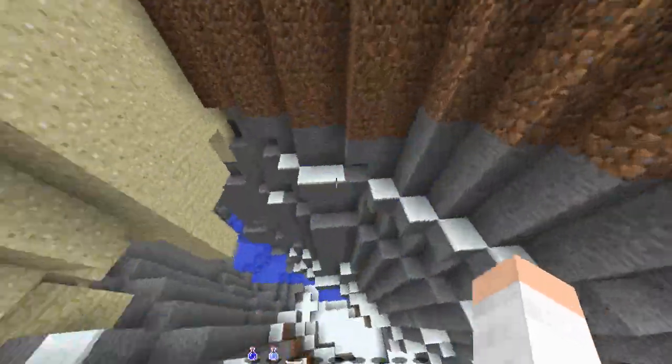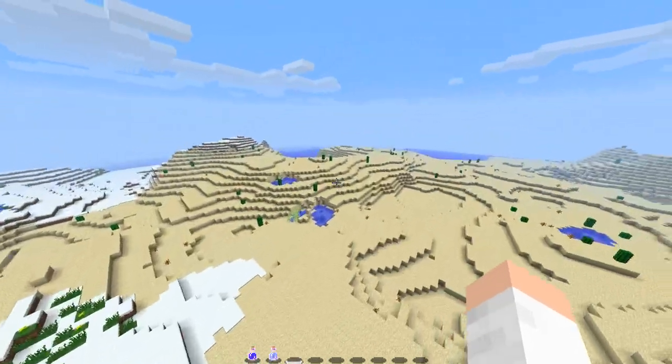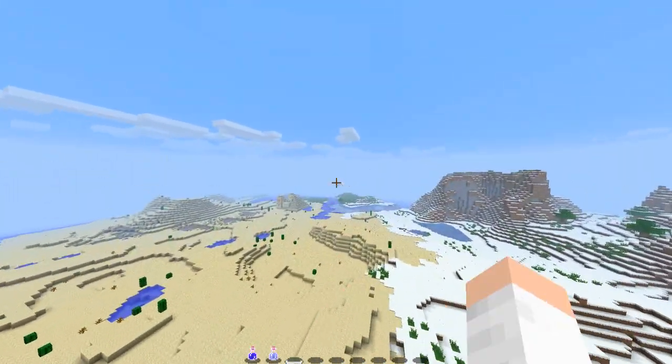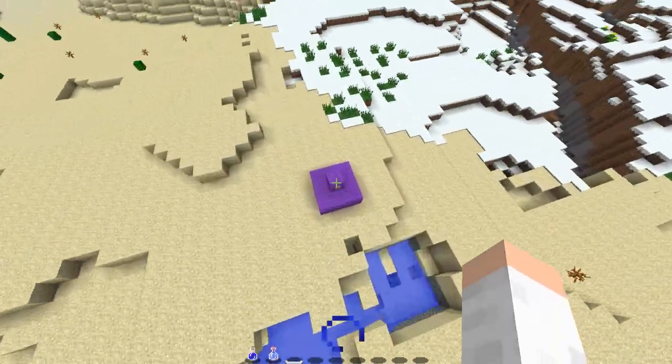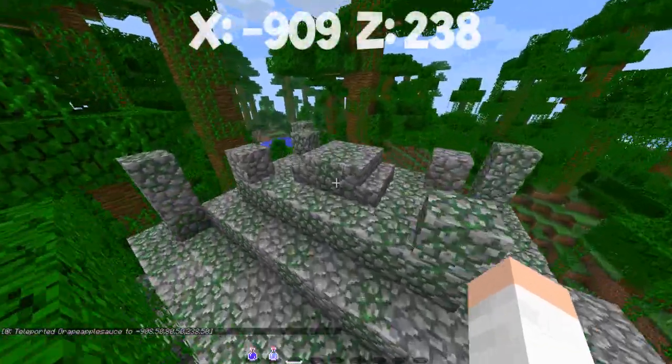The ravine I believe leads into an abandoned mineshaft if you keep going down. There's also another ravine I believe right off in the distance — it's more that way, actually it's by that temple. So moving on to the next location, which is a jungle temple.